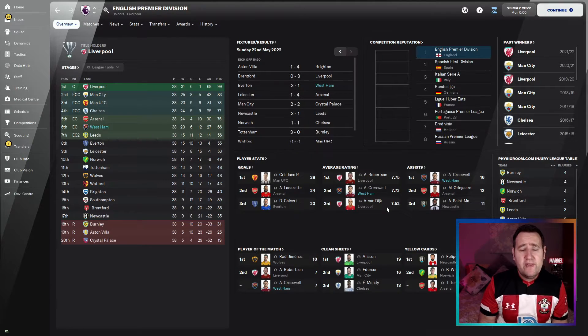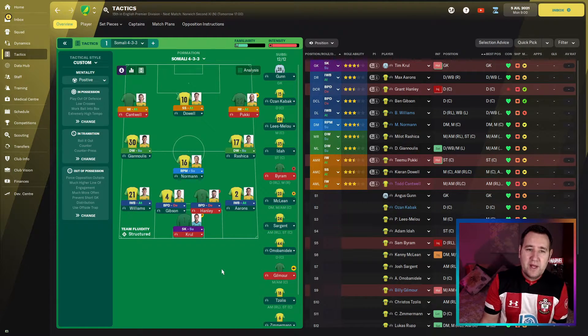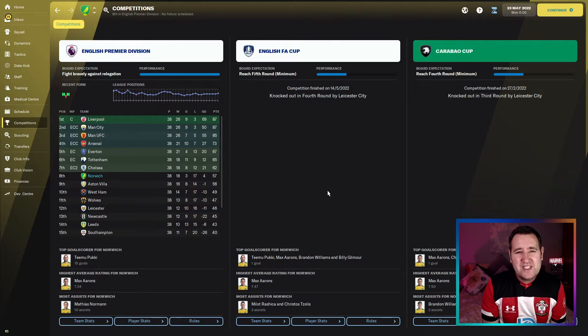Now let's check out Norwich. Their best 11 without restrictions — like Antonio for West Ham, they've got Pukki in the inverted winger attack on the right. The assistant manager picks the best 11 and this is what he's going for. All we tell him is to play this tactic — player selection is up to him.